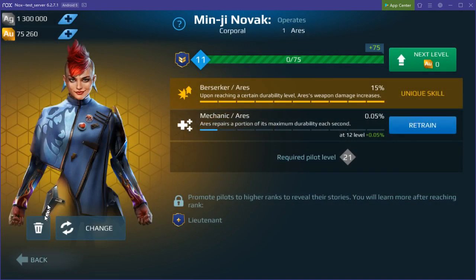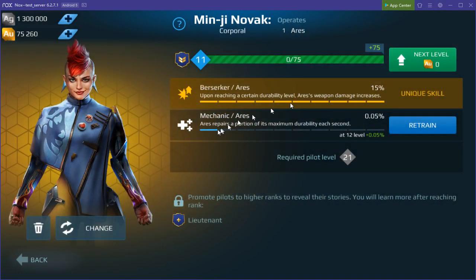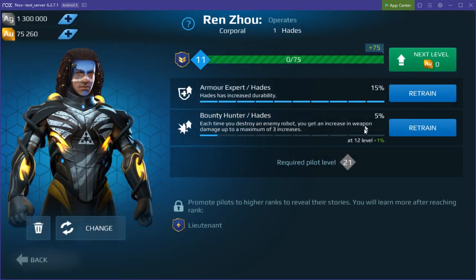The premium pilots are locked to a certain type of robot. For example, Ninji Novak is locked to an Ares. The basic pilot, like Renzu here, is now specific to the Hades. But it doesn't have the basic benefit buff — it has the retrainable skills but not the unique skill buffs that premium pilots get.